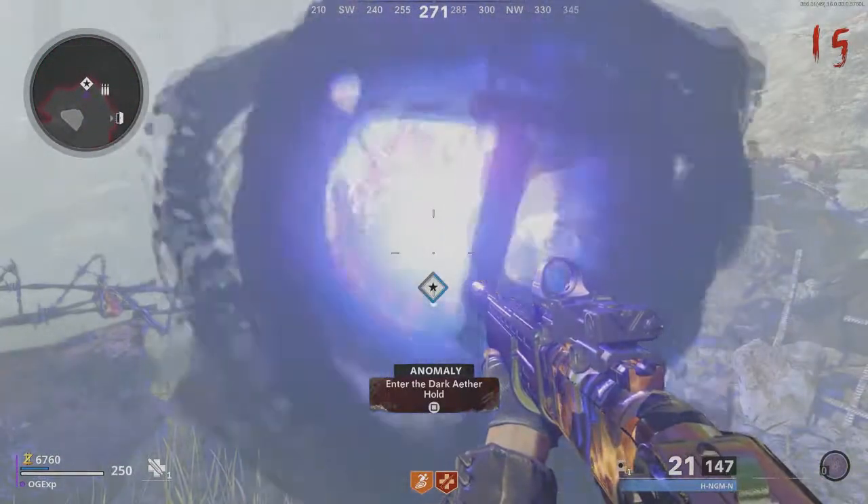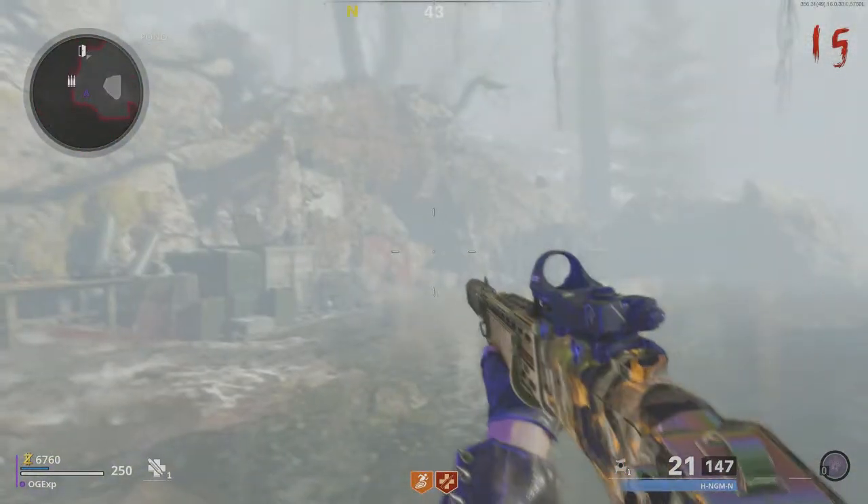First things first, you need to turn on the power and build Pack-a-Punch. If you don't know how to do those, I will leave a link down in the description below.